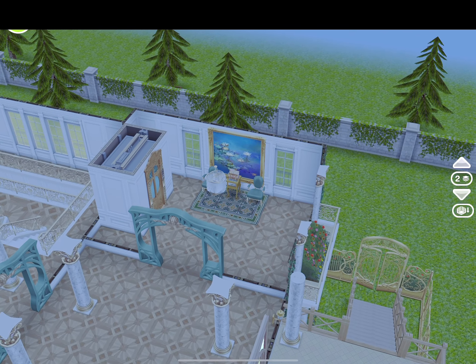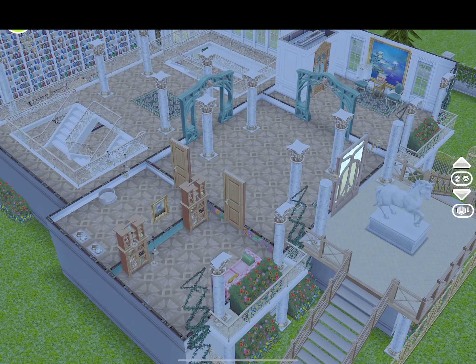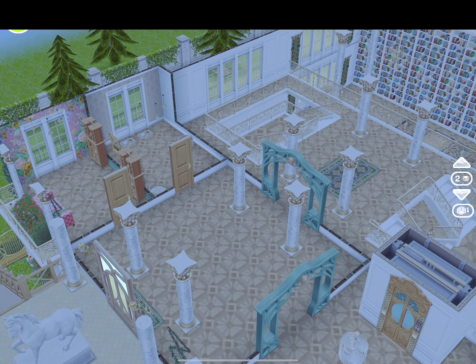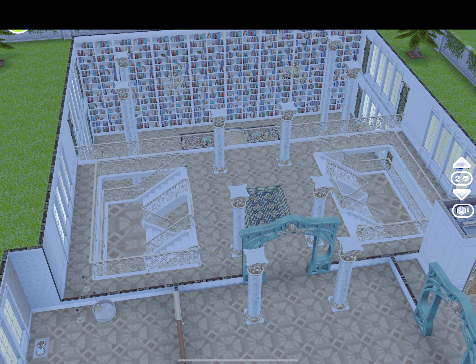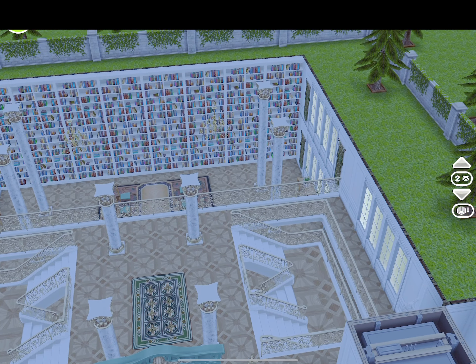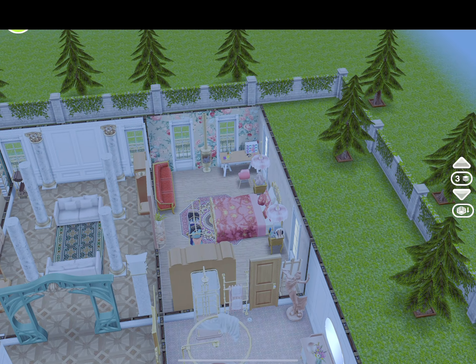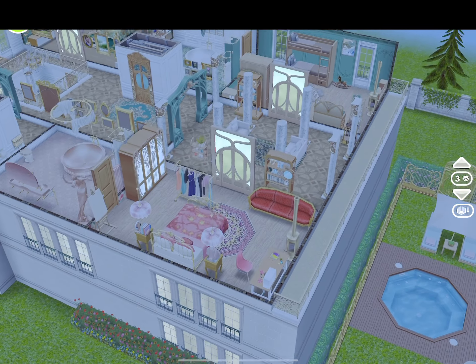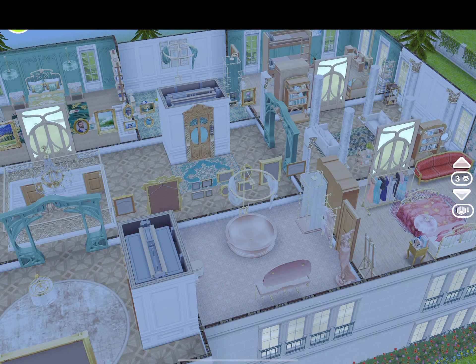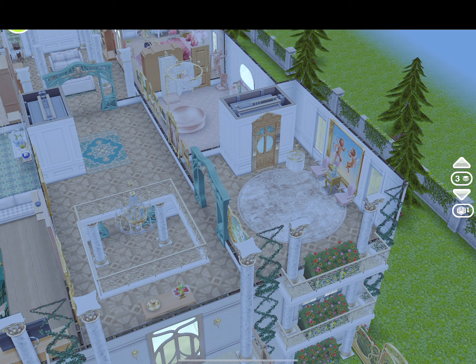You have the bookshelves in that front room. You have these archways. You have that pink couch with those shelves. These white shelves are pretty cool — I didn't know that they existed in the game. You have that pink bed and you have the armor in there. You have this pink bathtub, the pink sink, and the bronze toilet.